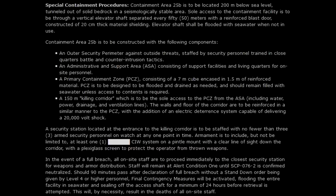In the event of a full breach, all on-site staff are to proceed immediately to the closest security station for weapons and armor distribution. Staff will remain at alert condition one — though the document doesn't explain what that means in this context — until SCP-076-2 is confirmed neutralized. Should 90 minutes pass after declaration of full breach without a stand-down order from level four or higher personnel, final contingency measures will be activated: flooding the entire facility with seawater and sealing off the access shaft for a minimum of 24 hours, resulting in the deaths of all on-site personnel.